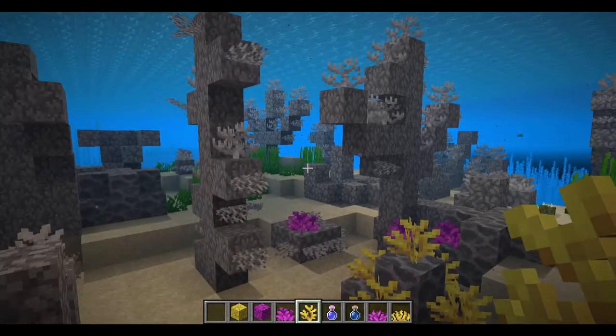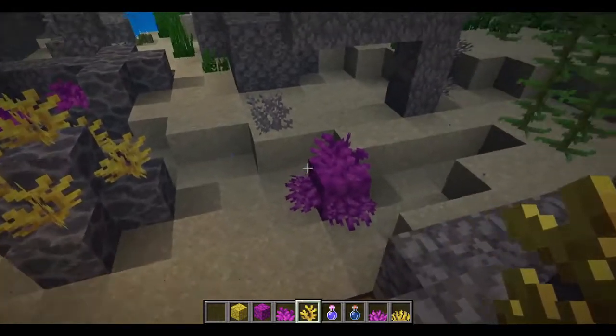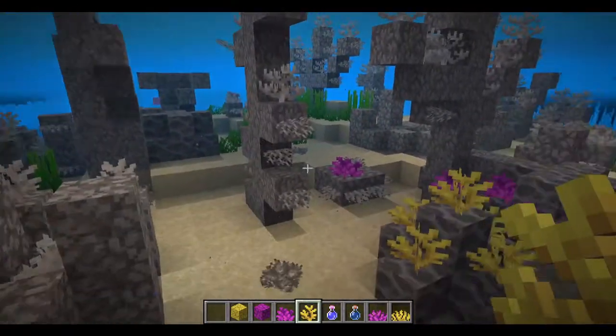Here's our coral reef that's starting to recover — it's still a bit gloomy but there are some little splashes of color in there to give us a bit of hope that this reef is going to recover.